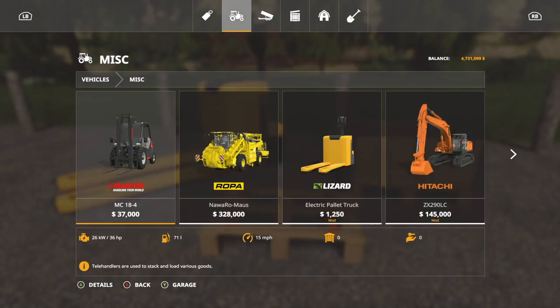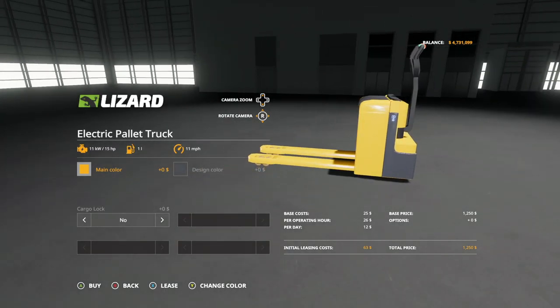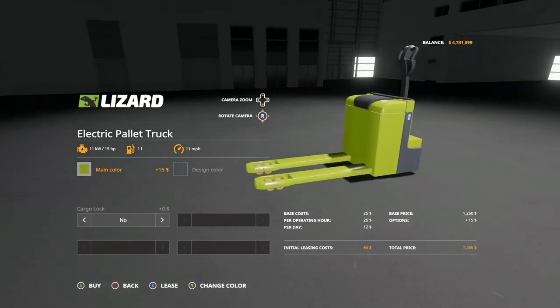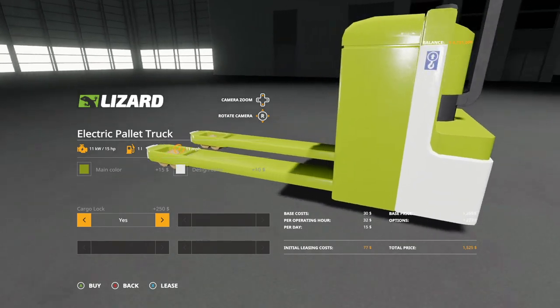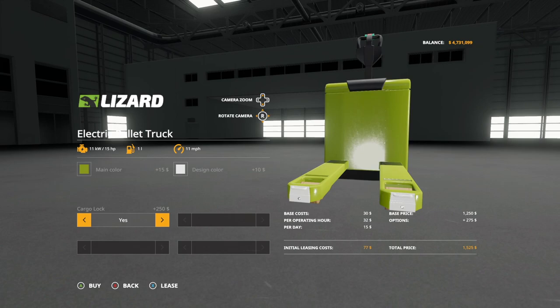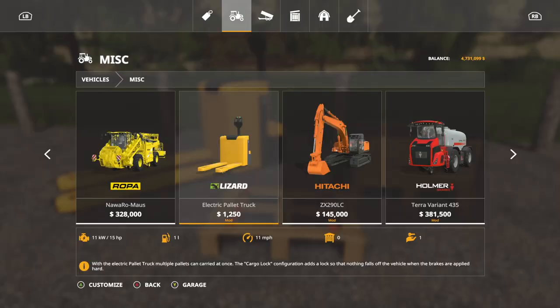Let's go into vehicles and miscellaneous — it is the first mod right here. And it is fully customizable as well. Main color — we've got every color under the rainbow. You want a pink one? Go for it. You want a Case one? Go for it. I think we're going to make a Claas one today. We've got our secondary color right there — Claas red, whatever you like. And then cargo lock: no or yes. What is the cargo lock? It's something at the very front — you see those white pieces added right there. 250 bucks for those. However, they come up whenever you unfold the pallet, and I'll show it to you again in just a second.